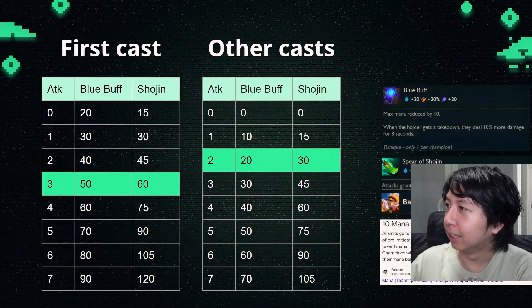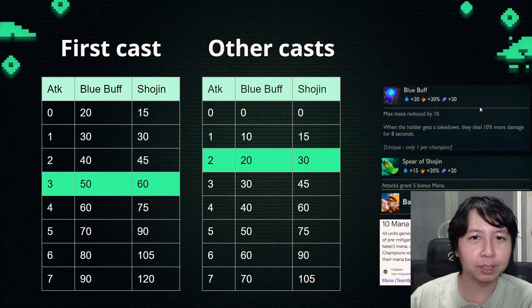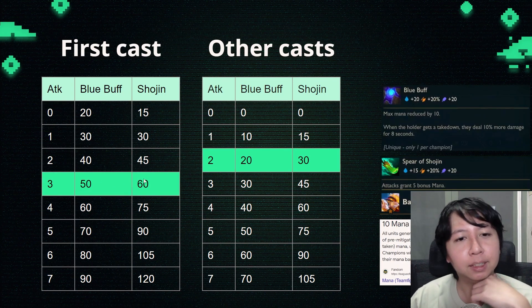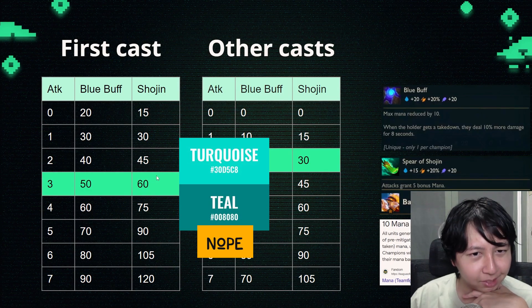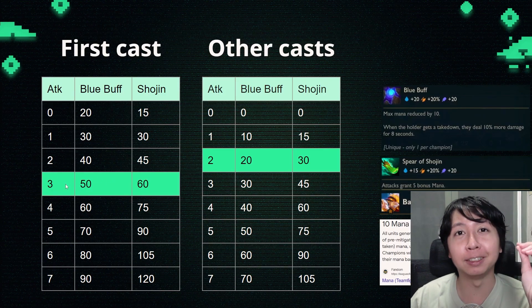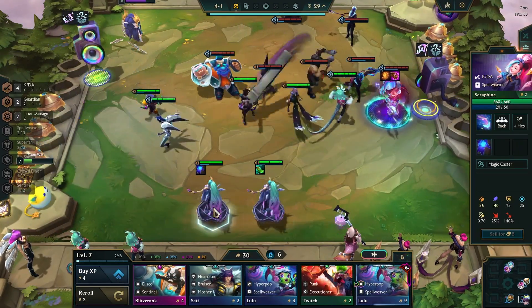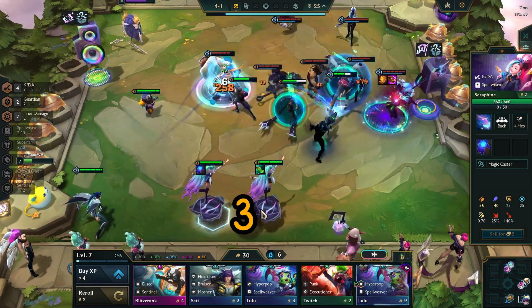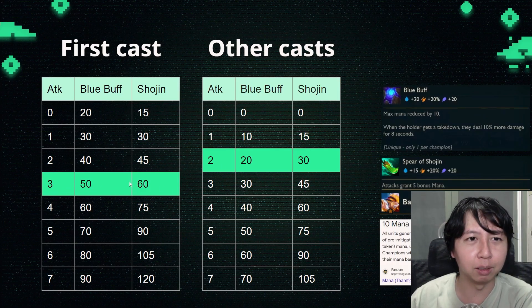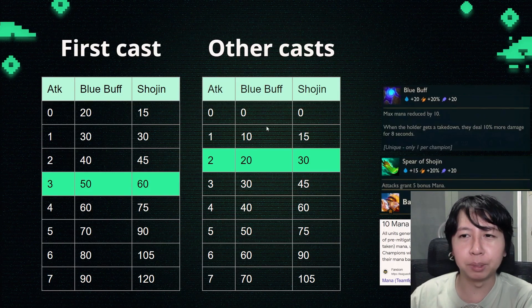On the left hand side here, I've plotted out a table of blue buff mana generation versus Shoujin. You can see the first cast is different because the items have starting mana as well. This light teal-green color is where blue buff and Shoujin generate the same amount of mana. If a champion has 60 max mana, with both blue buff and Shoujin it will cast on the third attack. Note that blue buff reduces maximum mana by 10, which is why 50 is equal to 60 here.